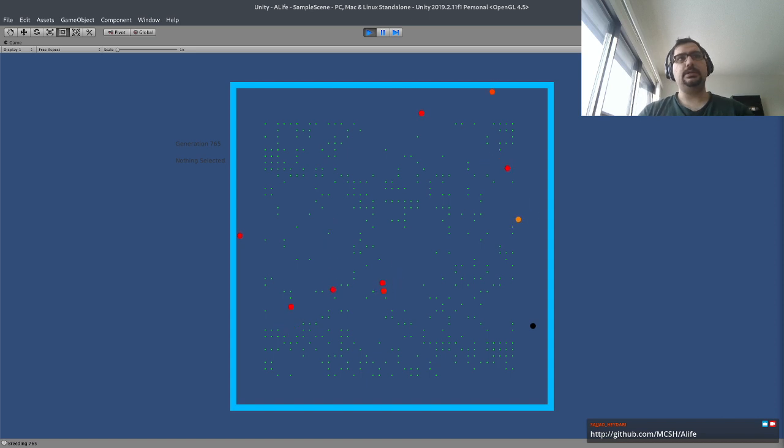If you're interested, the GitHub link is in the chat. For this project, you need the Unity personal version. You don't have to buy a license to run this code.